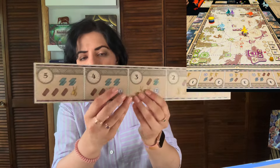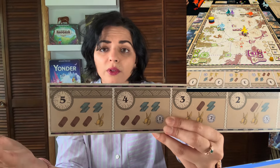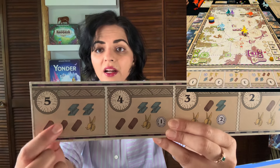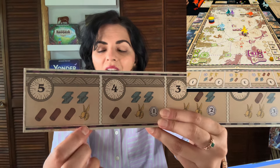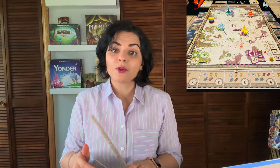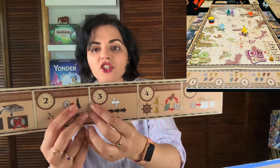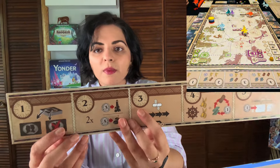On the short ends of the board you have a resource board and an action board. On the resource board, for example, placing your five disc lets you collect two iron, three wood, and one krill. I didn't realize those were krill at first — they look like little bunny rabbits, but it makes sense since your transporters are whales. On the action board, placing a disc lets you take the corresponding action.